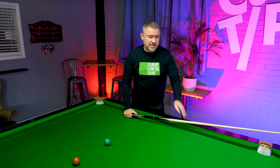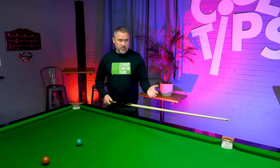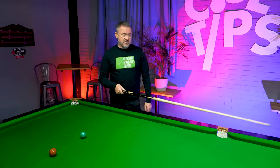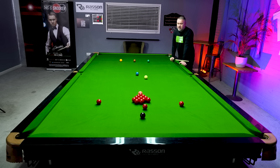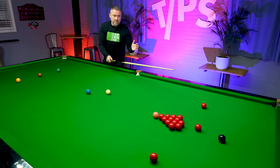One of the most important things about break building is recognising and reading the table. When I came to the table, I'd always think, how can I win the frame in one visit? We've only got three loose reds here. Say your opponent's put a bad safety shot and you've been left this red into the corner. When I come to the table, I'm thinking, how can I win the frame right here and now? The most important thing is when am I going to go into the pack to get these reds into the open and try to win the frame in one visit?